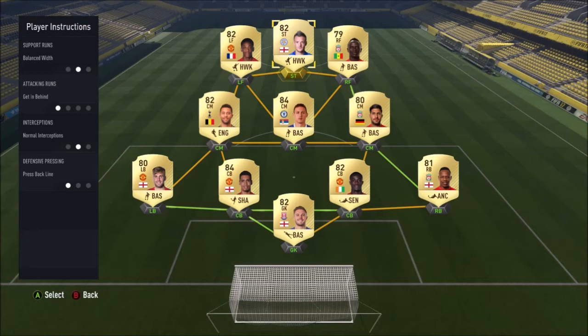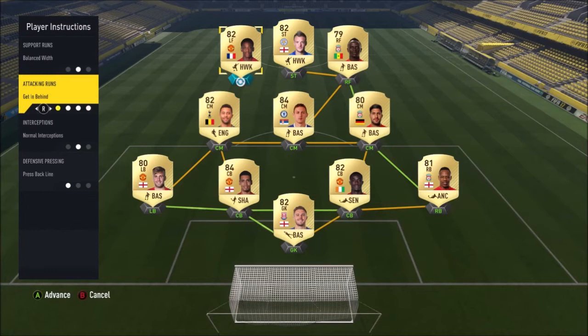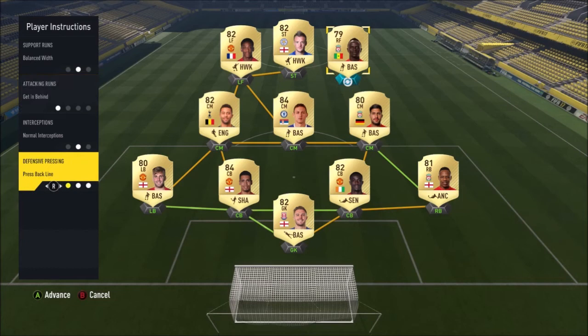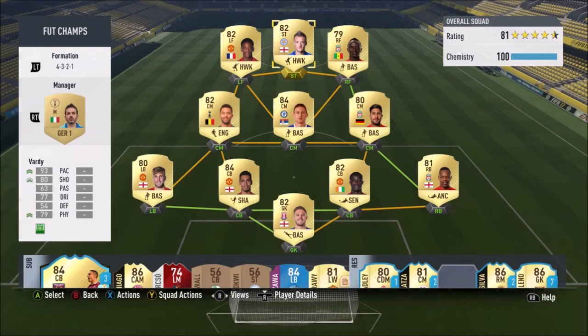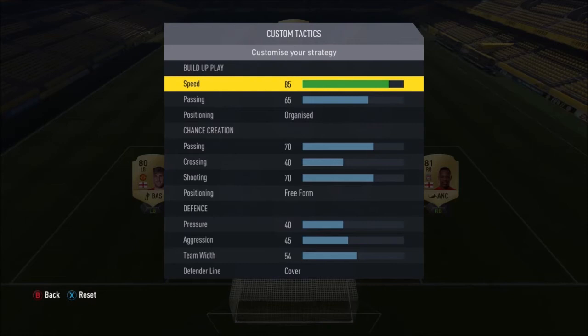For forwards, if you have fast players up front — which I advise for this formation — you want Get In Behind and Press Back Line for all of them. That allows them to always be pressing, trying to beat the line, which Vardy did a lot with his pace. Cut inside and beat the player. Matic is a CDM on the game with high defensive work rate, so that works out fine. Left and right backs don't need to be wandering all the way up to where Martial and Mane should be.